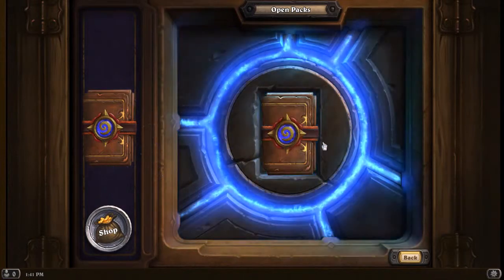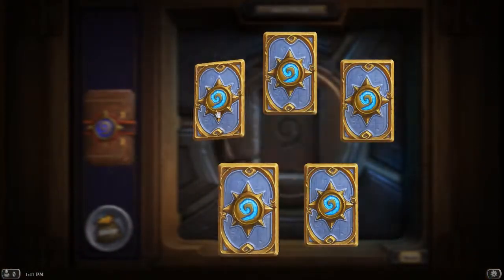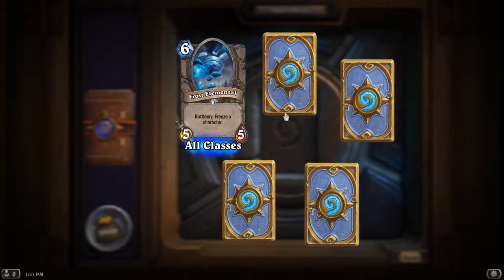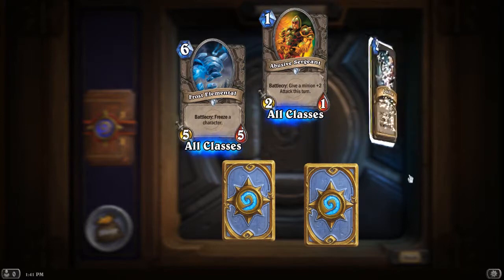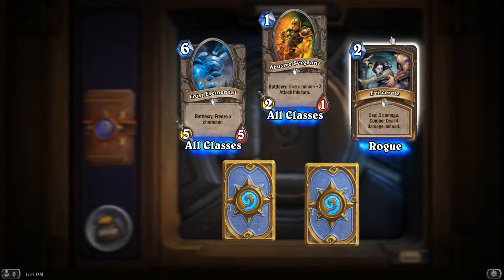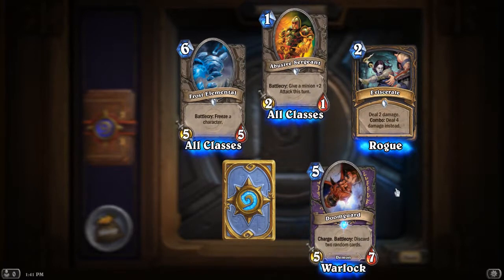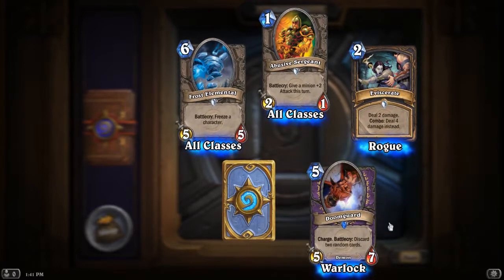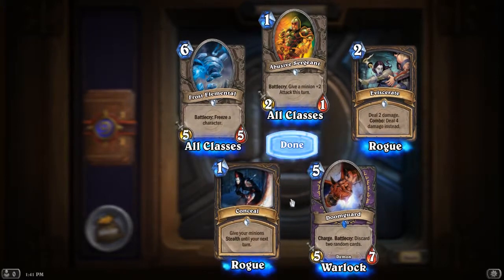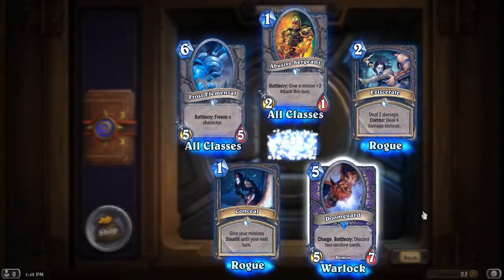Alright, first pack — put it in there and open. That's a pretty good card. I've actually wanted this card for a while — it's a rare, okay. Oh man, that's not a very good one, I don't want to discard. And conceal — give your minions — okay, that's a very nice one.